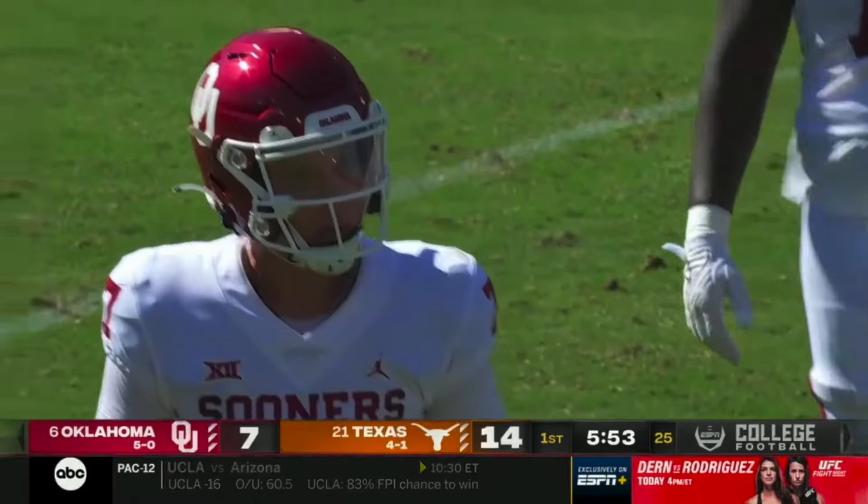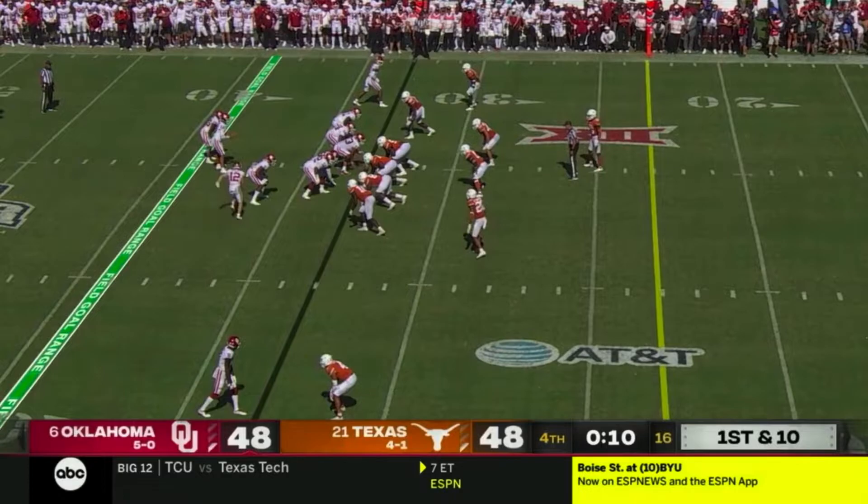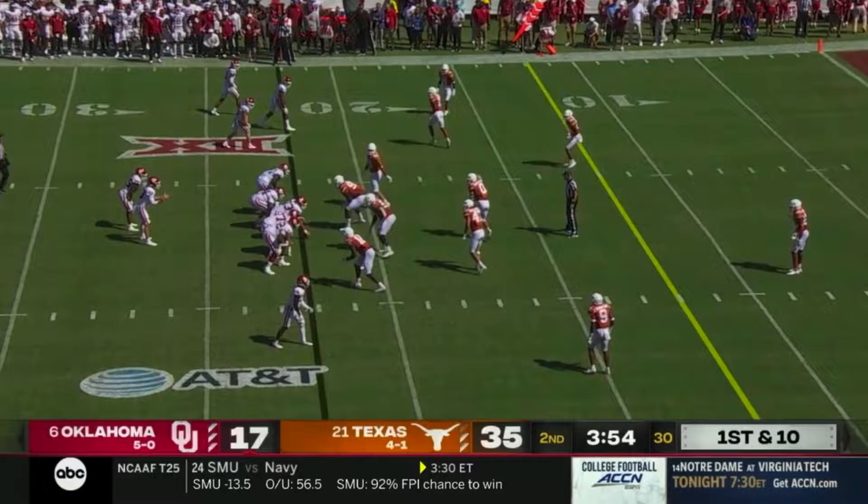The biggest story coming out of this game was definitely the benching of redshirt sophomore Spencer Rattler in favor of true freshman Caleb Williams. And while Williams did ignite the Sooner passing game to the tune of 212 yards and two touchdowns, a lot of their success also hinged on the big plays generated by their ground game, and specifically by their counter-blocking scheme, which generated the last two touchdowns, including the game winner. So let's start there before getting to the quarterback issue.